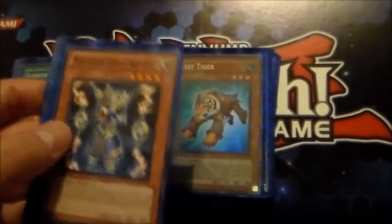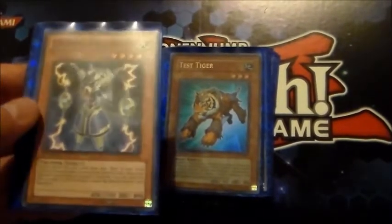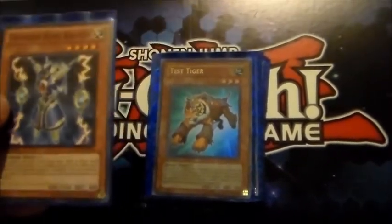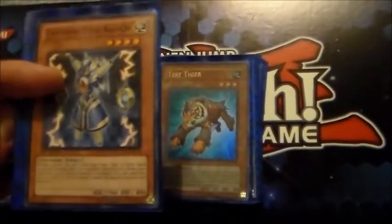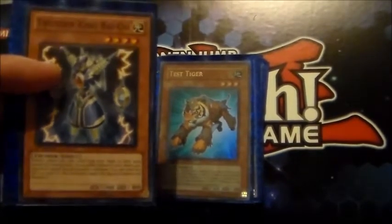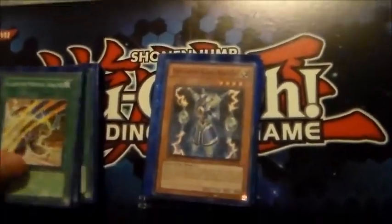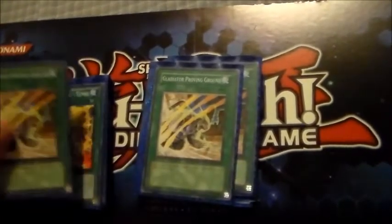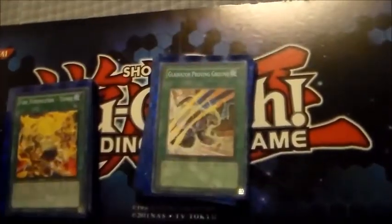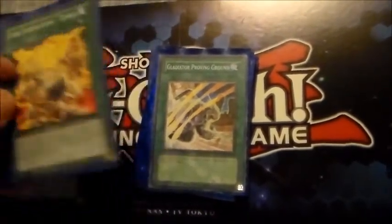Thunder King Rai-Oh is really good. I know that this deck adds a lot of stuff from the deck to the hand because you play three Proving Ground and you play Equeste, but this card is just too good — especially this format against things like Spellbooks and Dragon Rulers — to not run. So one in there.